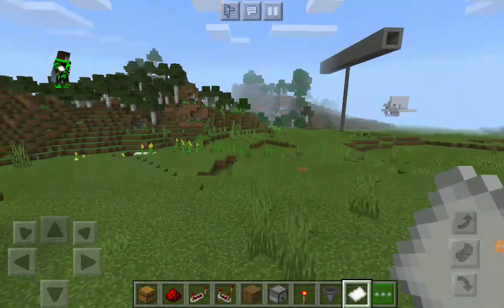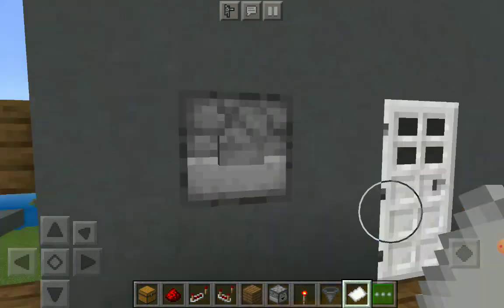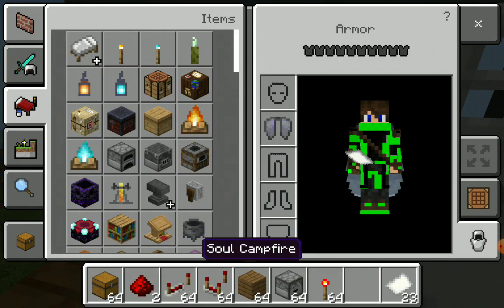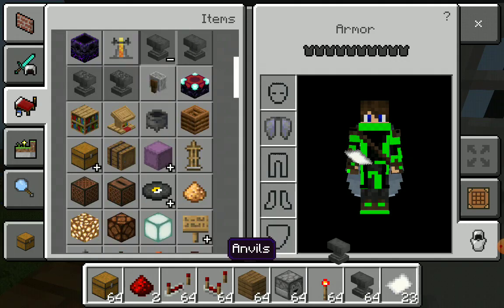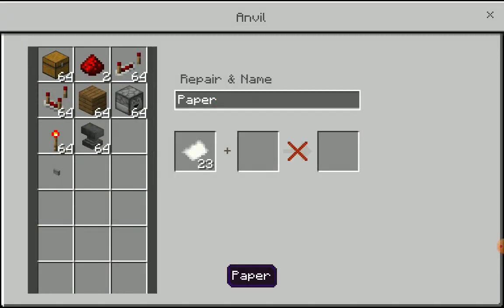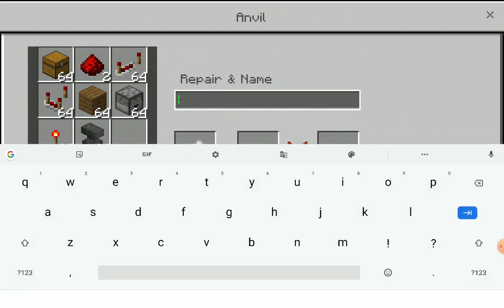You can use this in survival too, I'm just in creative. Anyways, 23 papers — you can use any item but I use paper, they look good. Now just rename them. You'd never expect these to be like redstone key cards.